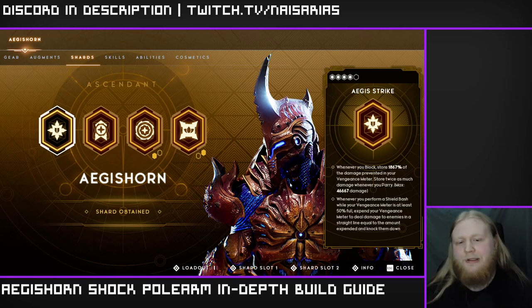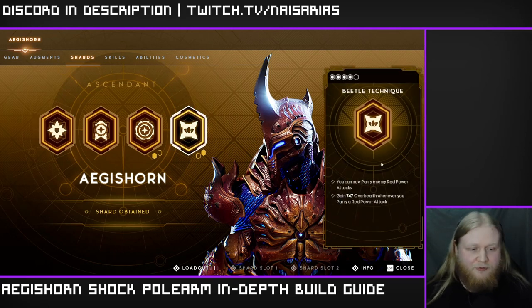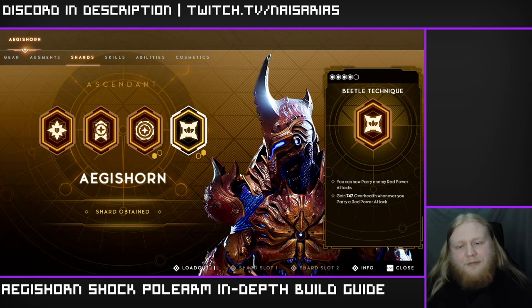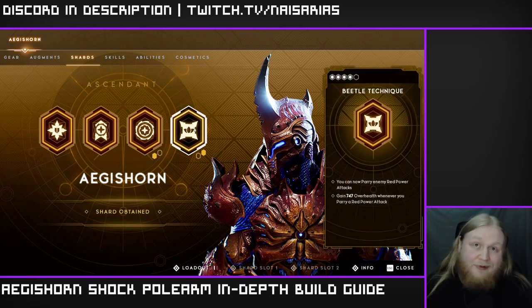I highly doubt Good Strike is going to bring much utility to this build even if you are using shield bash to consume, because you'll spend a whole lot of time blocking in the Azalted Tower. Not to say you can't — we are using this to parry red power attacks. Honestly I'm using this because I feel like it's the best option aside from Way of the Shell. I don't really use it that often but it is what it is. Let's go and talk about the skills.